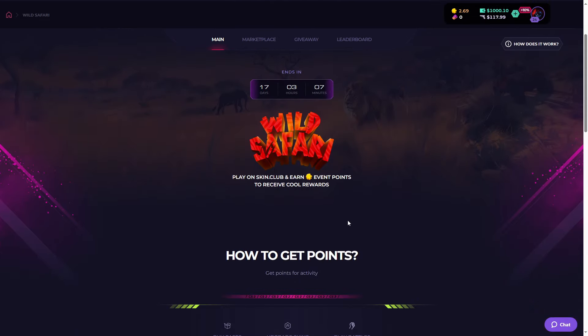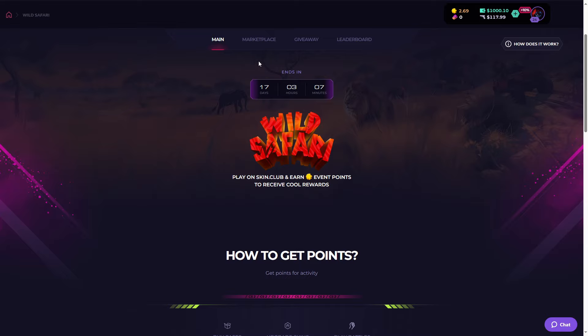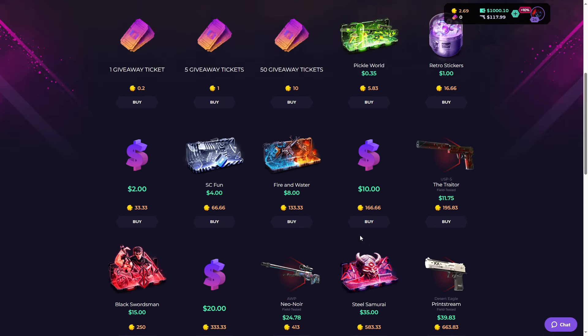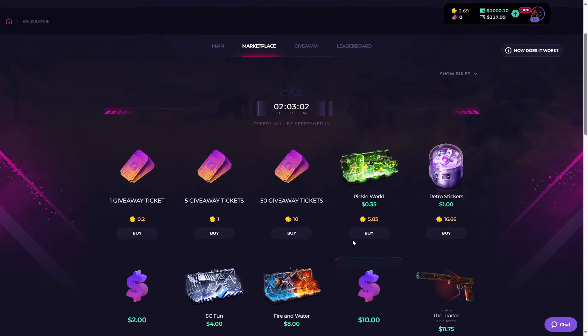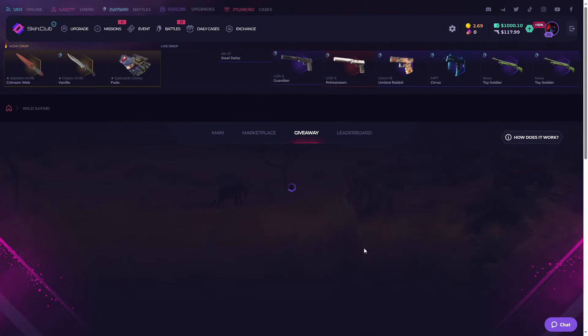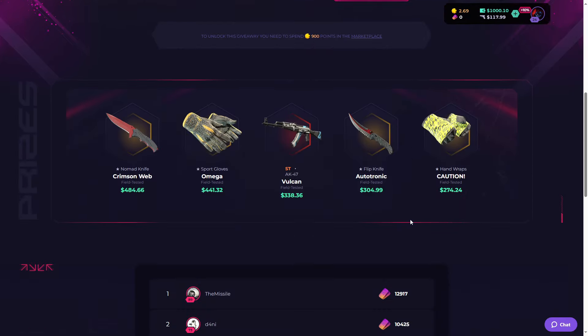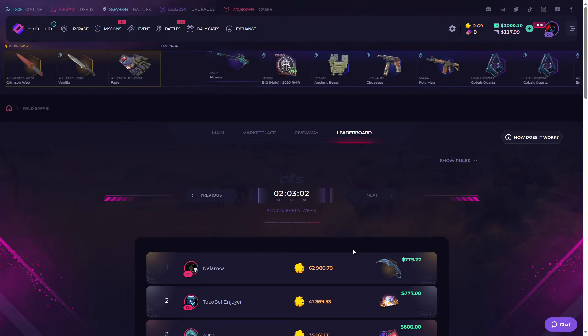Let's first go to the events tab and check which event is going on currently. The Wildlife Safari event is going on. Basically, for every five dollars you spend on cases, upgrades, or battles, you will receive one point which you can then spend on these items. You can redeem any of these items with those points, and you can also participate in the giveaways.